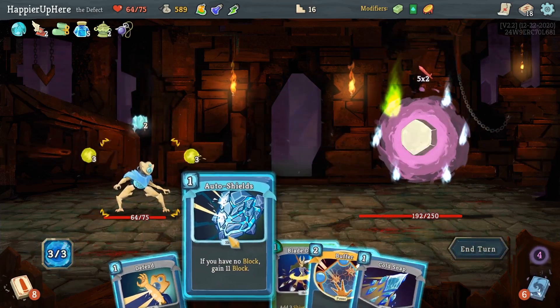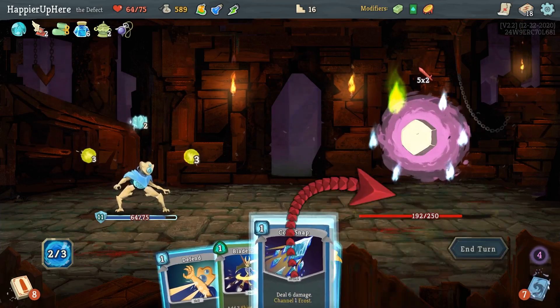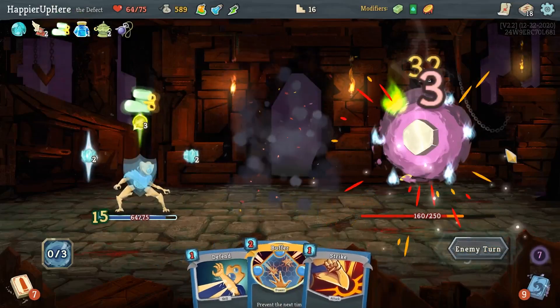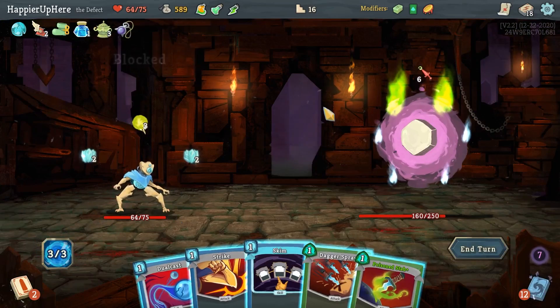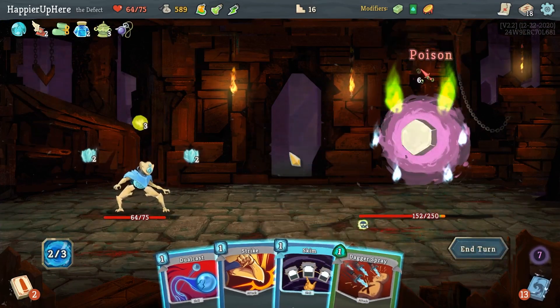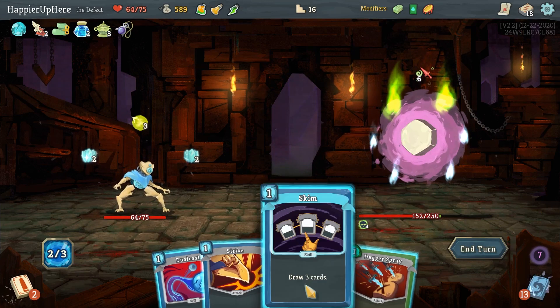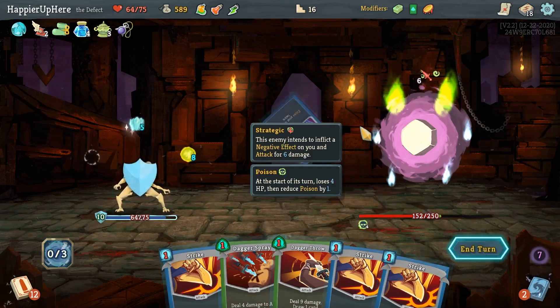I'm dealing damage a little slowly, but the Incense Burner will be active again at just the right time. Let's do Poison Stab. I only have four incoming, so I think I have to do Dual Cast. Let me see if Skim gives me anything good — it did not. Let's do Dual Cast.